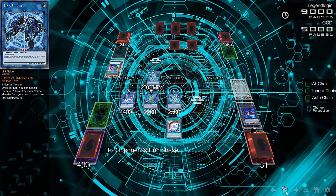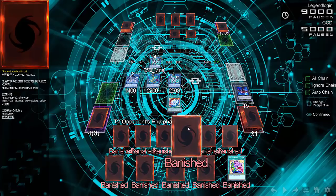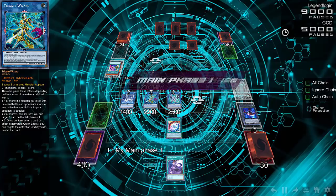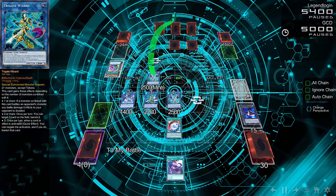That's a pretty sneaky play — bringing back Gaia Saber with Di-Gusto Emerald. Konami shouldn't have banned Di-Gusto Emerald. His opponent activates Pot of Desires thinking they can get back into the game, but Tri-Gate Wizard — when linked up with three different monsters — can negate and banish an activated card or effect. Pot of Desires is normally a neg 9, but technically that made it a neg 11. You can tell his opponent probably doesn't have much to defend against this board.